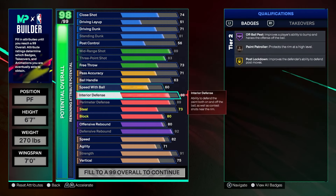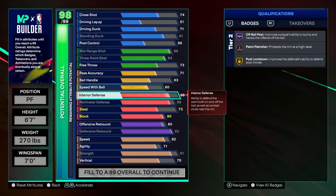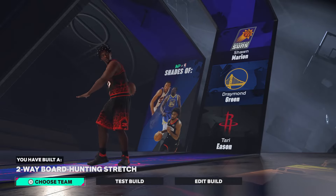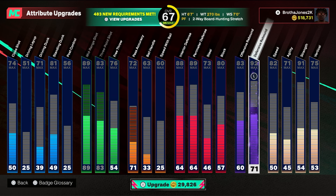We'll give him 88 interior D and 89 perimeter D — that's going to give us a move-on forcer hall of fame. We don't need it, but it's interesting. Steel at 73 — you don't even need to max steel in this game anymore because steals are so overpowered. Pass accuracy we'll do 71 for a park center. 60 speed with ball so you can get Zion. 83 three-pointer to shoot the deep ball, 89 mid for shot bass and necessary. For standing dunk, we'll give a little bit higher since we won't have enough for contact dunks — at least you'll have riser.